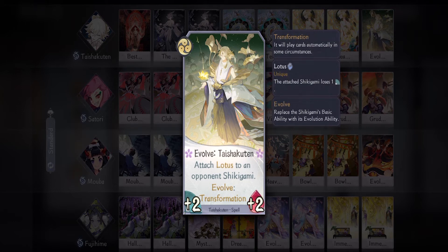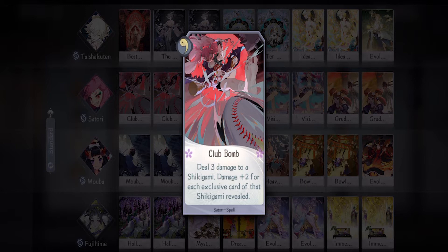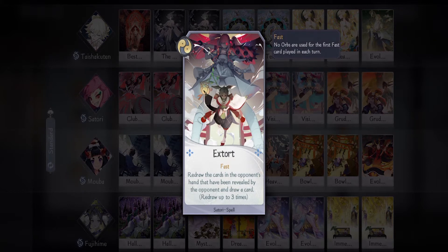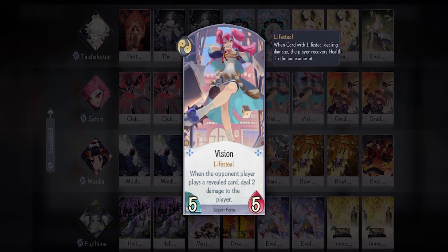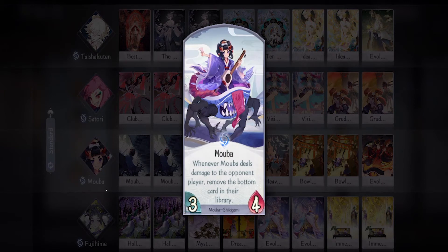We have one Evolve — this lets us save up our cards because Taishakuten will activate his cards on his own. Next is our cute girl who just got buffed: Satori. She's our only offensive option until we evolve Fujihime. For her I'm bringing two Club Bomb, which is really good now because you can easily snipe a shikigami with five or more health. One Imitation, which can reach a decent number and is a combat card so I need at least one. One Extort — really good because you can put back your opponent's combo pieces into their deck and then Moba will have a chance to delete that card. Two Vision — that lifesteal keyword is a godsend, you can attack and gain back life, and if Satori is attached with Fujiro this card becomes even more powerful. Two Grudge — killing any shikigami that deals damage to you is really good; it doesn't matter what kind of damage, as long as you get hit that shikigami will die.